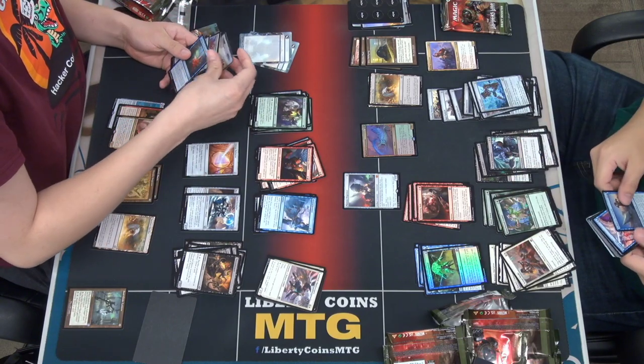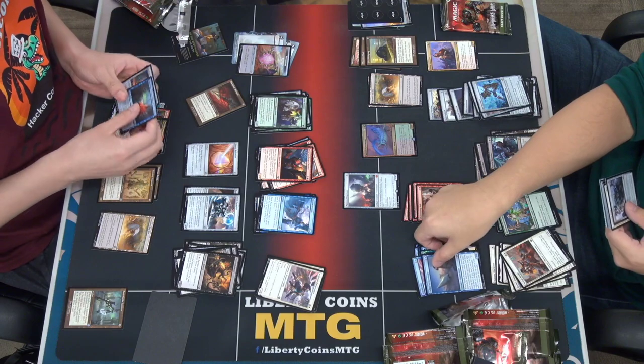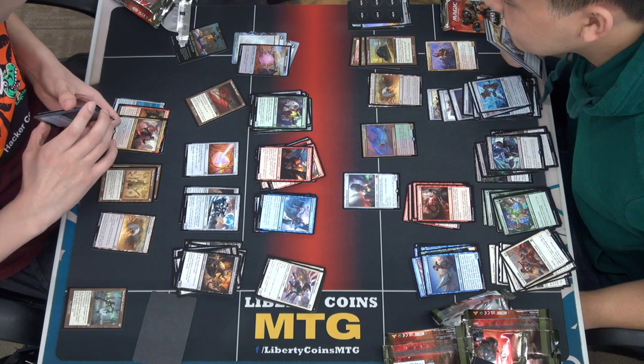We opened up our first Power Stone token — hype! Ooh, Black Blade Reforged. That's a fun card, this is a really good card. If I can put this on a big creature, that's really good.